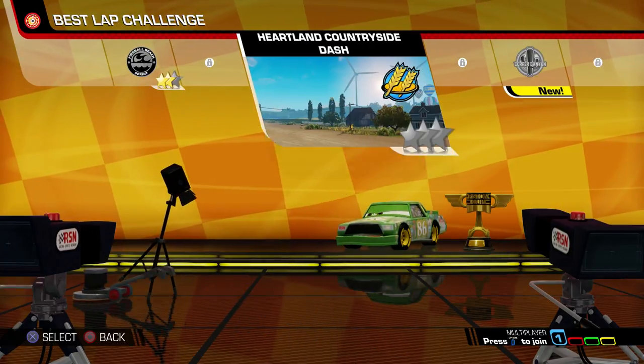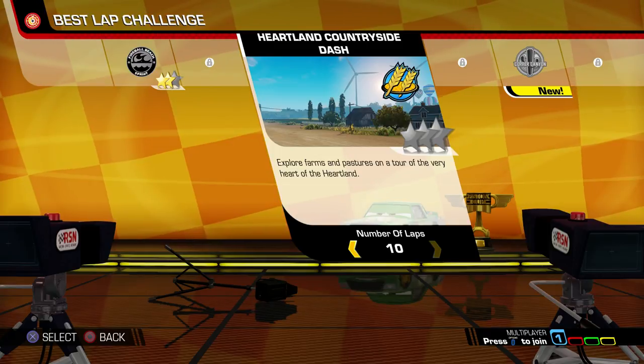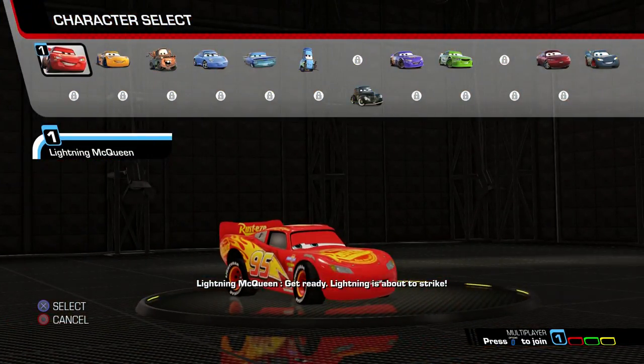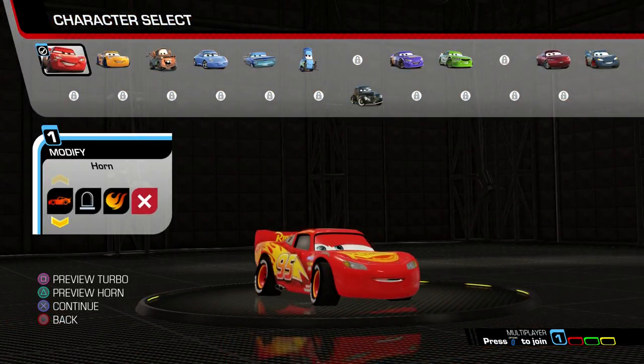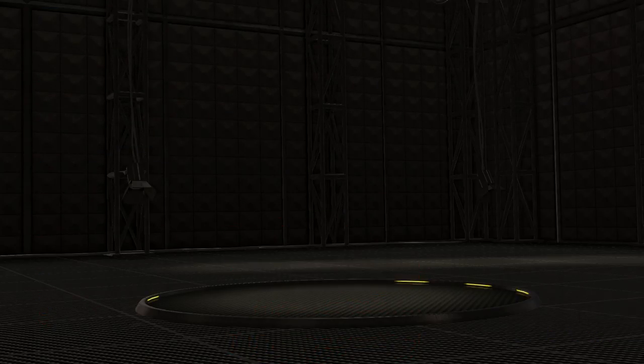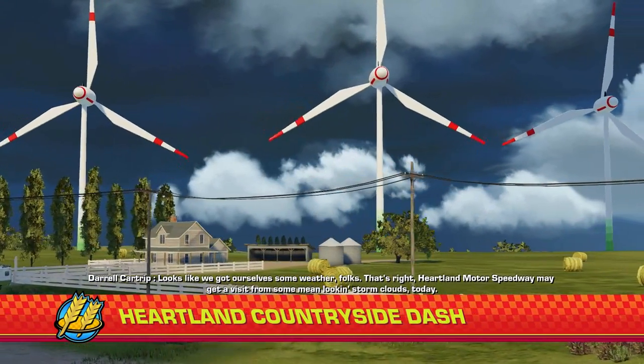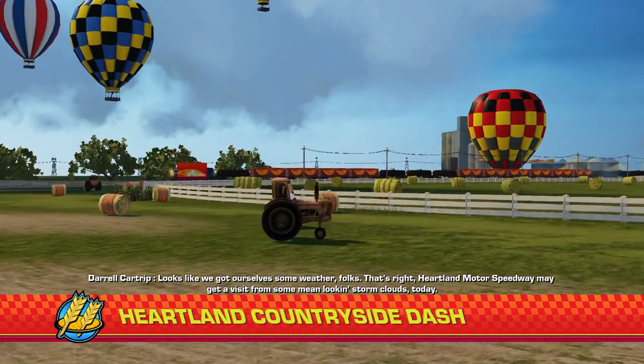Best Lap Challenge, any map. You want to set it to 10 laps, then choose any character and go on in and start racing. My dad chose 10 laps, chose Lightning McQueen who was pretty darn fast, and also chose Heartland Countryside Dash.